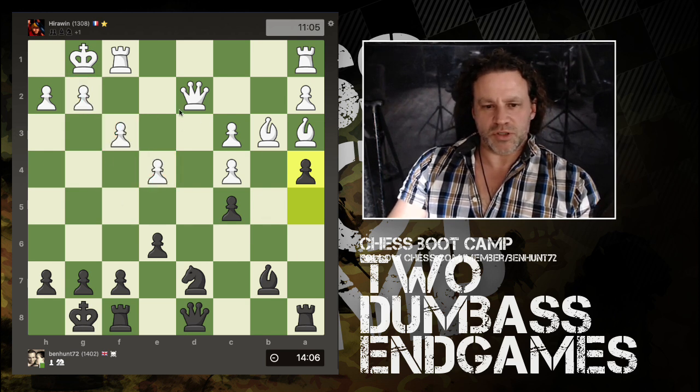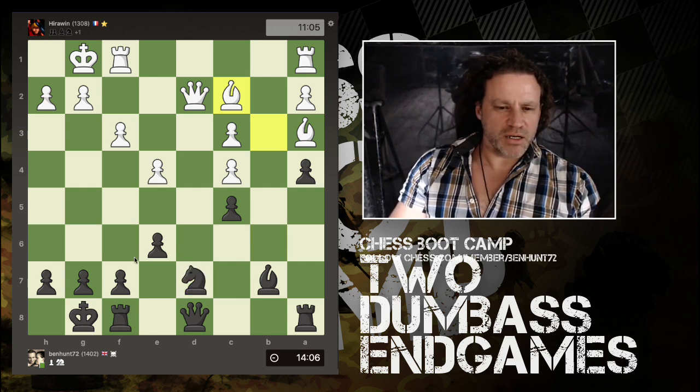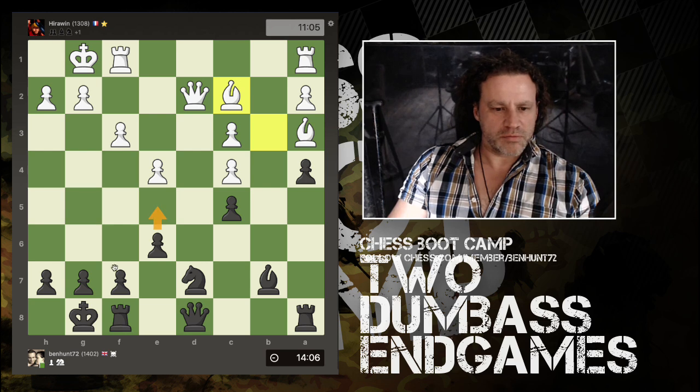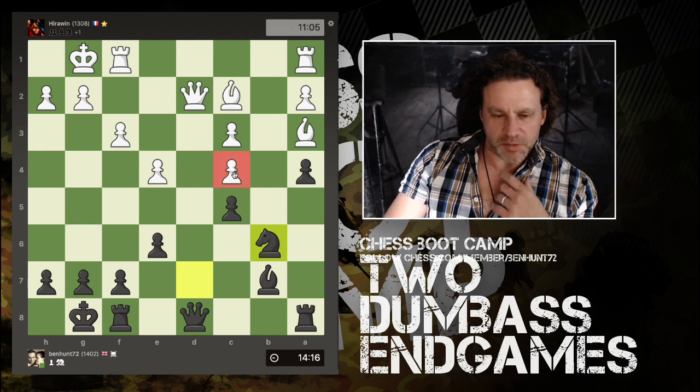I don't want this bishop to have space on this side of the board. He's got all these light-squared pawns on this side, so if he's behind that wall he's not going to cause me too many problems. An idea even could have been to push pawns up and blockade this. Now I move my knight, hitting this pawn here, and there's a face-off between the queens.